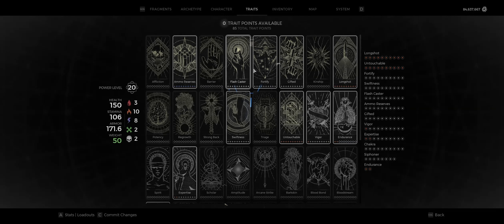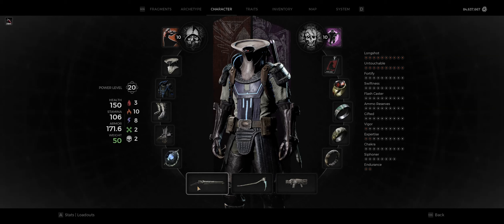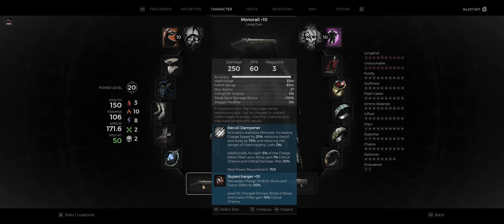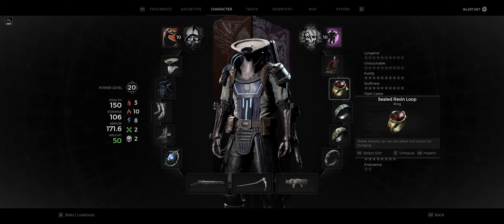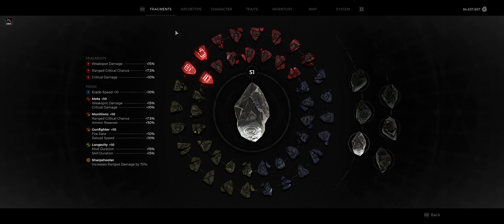I've even gone with Fortify and just a bunch of comfort traits because it really doesn't matter. Monorail's damage is just going to carry you, and making it so easy and safe to use effectively increases its DPS because you get to shoot more shots. For fragments in the prism, you don't need any charge time on here. I've just gone straight crit and weak spot damage. The prism is just my standard prism — really you just need the extra crit and weak spot damage. Your damage will be lower without Sharpshooter but this puts out so much damage that it doesn't really matter. You will still be able to kill bosses just fine.